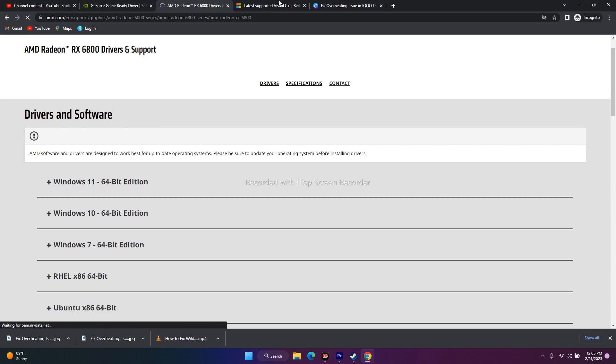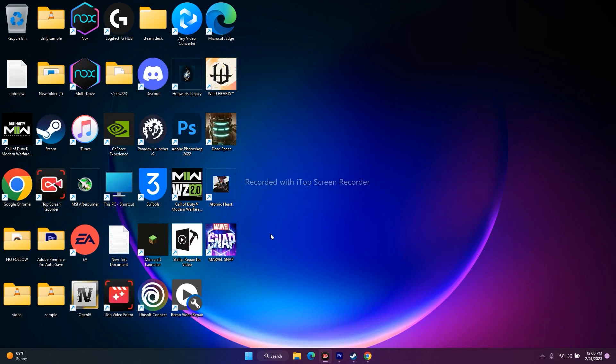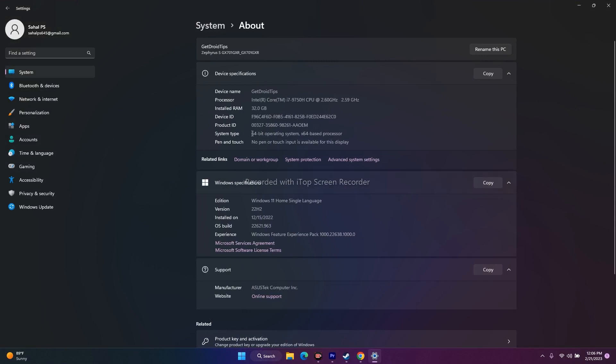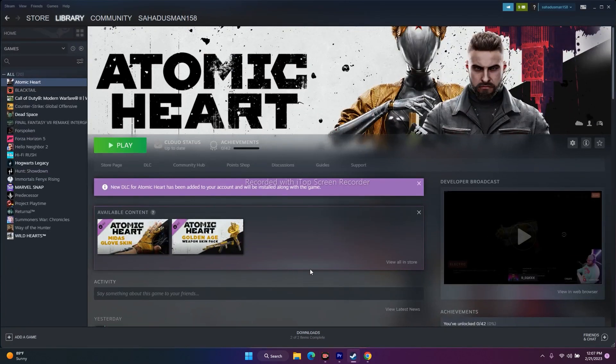The next step is to install Microsoft Visual C++, which did work for many users. I'll provide a link in the description. Before downloading, go to Settings > System > About and check whether your OS is 32-bit or 64-bit. In my case it is 64-bit, so I need to download the x64 version. Download and install it, restart your PC, and try to play the game.